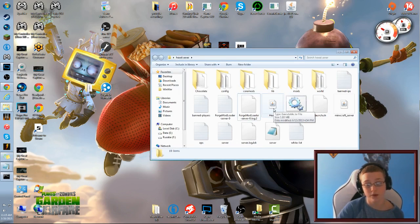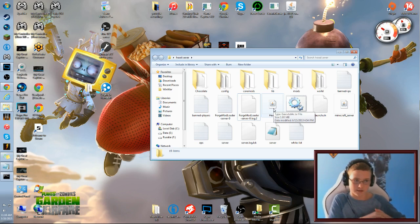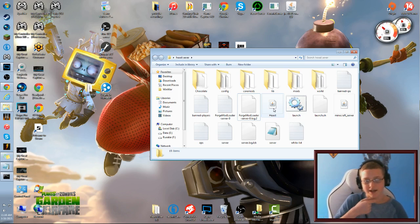To launch the server, just run HexIt and tell your friends your Hamachi IPv4. It's not your full internet IP, just the one that works for the local Hamachi network. I'm also going to make a uTorrent video because it's simpler. There's even still a server download for CraftBukkit if you want to check that out.